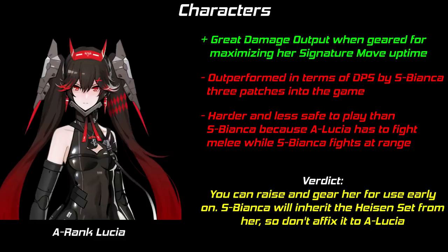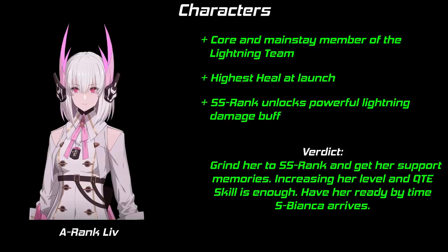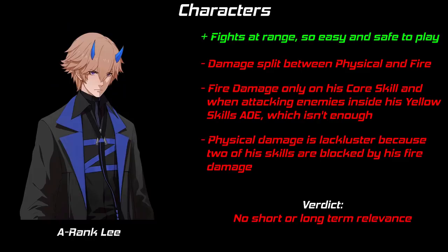Moving on to the A-ranks. A-Lucia is a great lightning DPS, but not too long after launch we will get the S-rank lightning DPS, S-Bianca, who dwarfs A-Lucia. You can invest in A-Lucia short-term, but don't pull her signature weapon and don't affix the lightning DPS Heisen memories to her. She's a low priority — invest only if you have surplus resources. A-Lith is a core part of the future lightning team. You'll want her geared, leveled, and raised to SS rank by the third update Eternal Engine to support S-Bianca. She's not an immediate priority, but you can't go wrong investing in her already, especially if you need a healer.